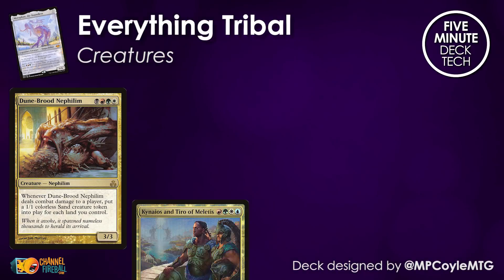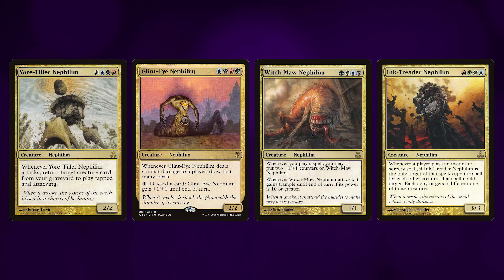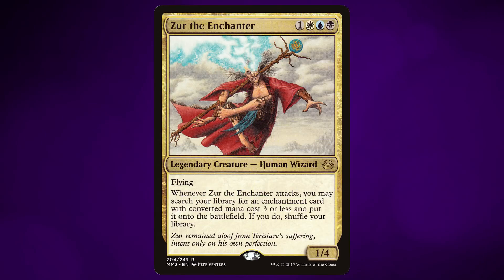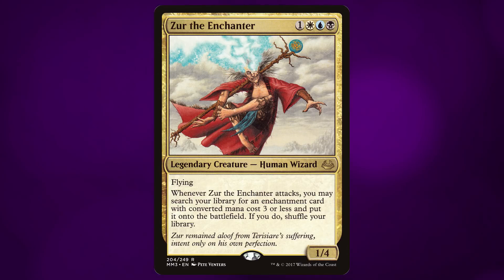The creatures don't have to have WUBRG in their mana costs in order to be cast for free. All the Nephilims of course come down for zero mana, as do all of those four-color commanders they printed a couple of years ago. And you get a very steep discount on cards with restrictive mana costs such as the Mimeoplasm or Zur the Enchanter. Zur specifically is a very important piece of this puzzle, and we'll discuss exactly why in just a little bit.